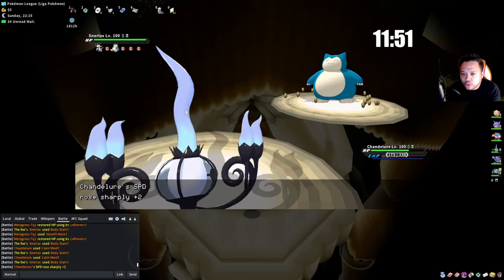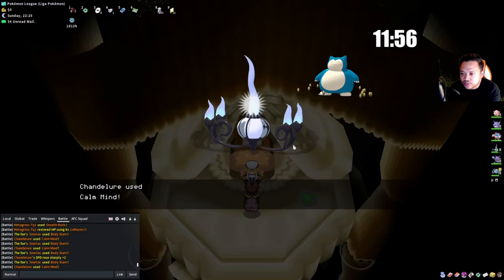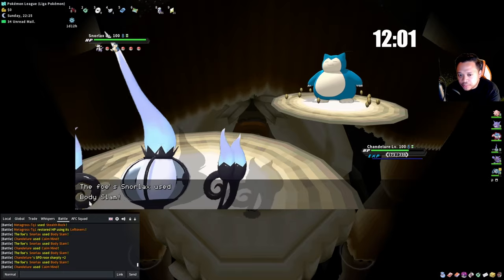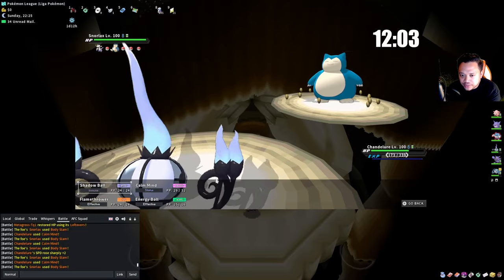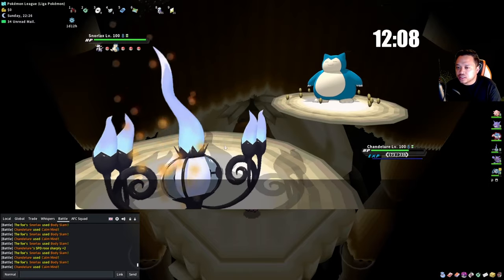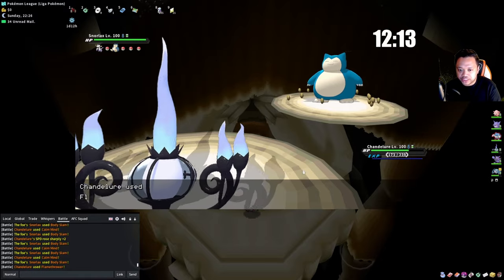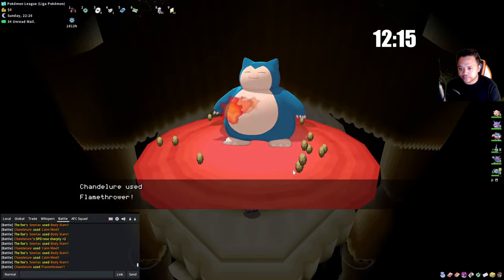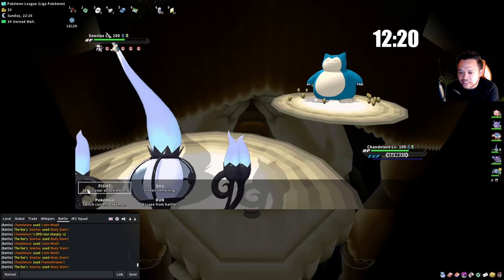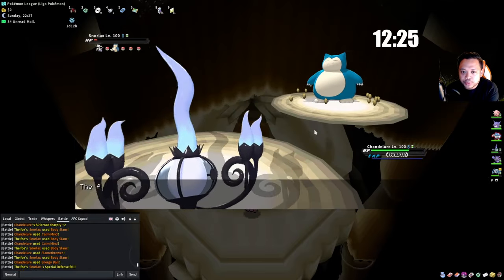I typically set up twice then use the X Speed, but in this instance I'll set up a bit more especially on your first run when you don't have the Amulet Coin active yet. I'm going to +4. Now Chandelure should sweep — obviously Snorlax has Thick Fat which is why he took that hit, but Energy Ball should be enough.